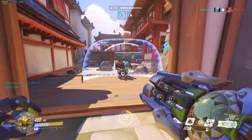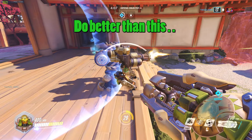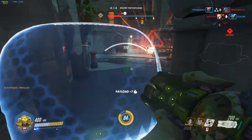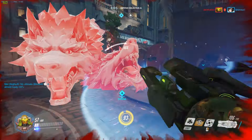Orisa's E launches a protective barrier that stays active for about 20 seconds if not broken. The barrier has 900 health and acts like a Reinhardt barrier — able to block ults like D.Va's, but can't stop abilities like Reinhardt's E or Symmetra's right-click ability.